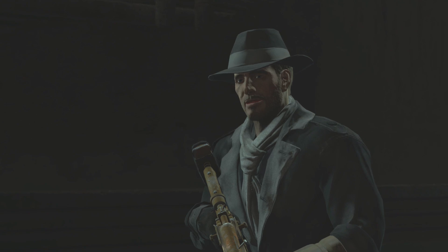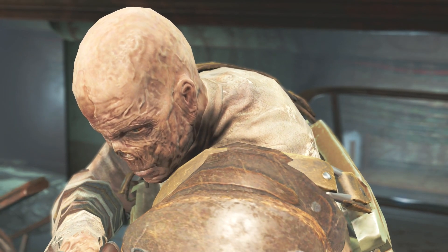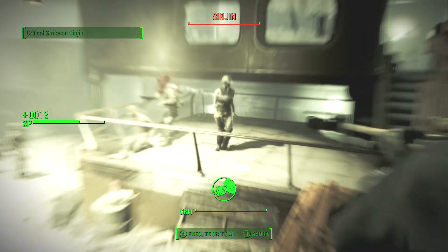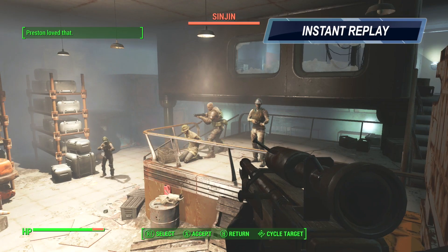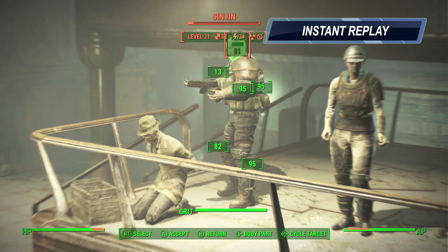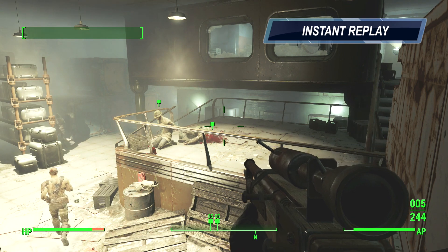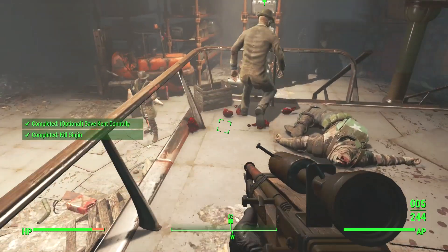Right after the dialogue he's going to talk, and right after he talks start tapping your VATS button. Use it, shoot him in the head, and use your critical hit meter — that should kill him in one shot from all the Buff Out, Psycho, and everything boosting your attack. I slowed it down so you can see what I did: click, hit, press X, and boom — you should kill him in one shot. That saves Kent Connolly because Sinjin's backup all ran away.